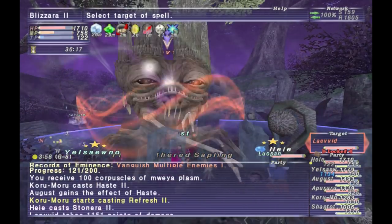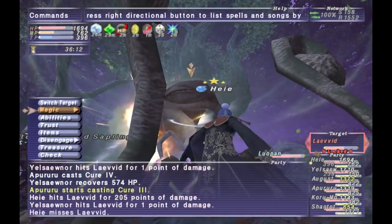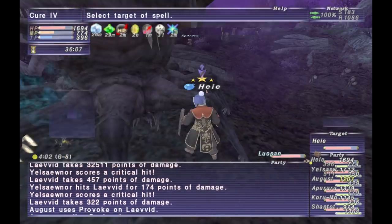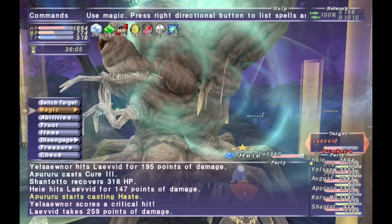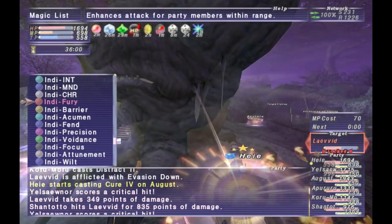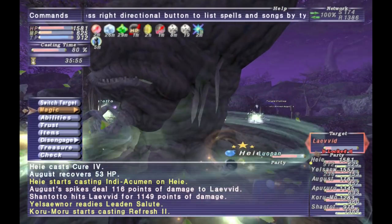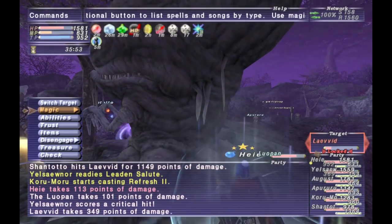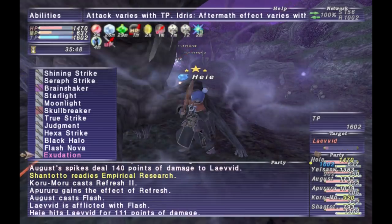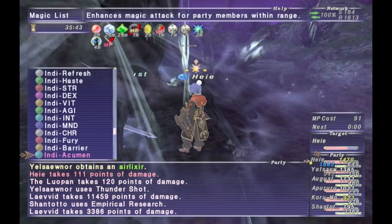Now on to the tree NM. The tree NM has a very high physical resistance. By doing water damage to him it will cause him to do the TP move Leaf Storm. When he does Leaf Storm after taking water damage his physical resistance will drop. The more water damage you do to him the more significant the reduction of his physical resistance will be. Also doing more water damage will lower the amount of damage you take when he does Leaf Storm. So just apply some water damage to him and you shouldn't really have too much of an issue.